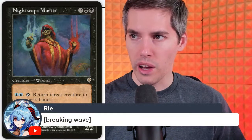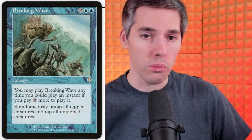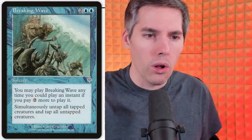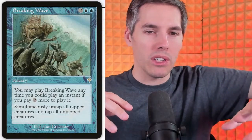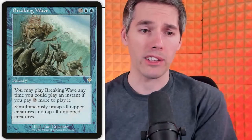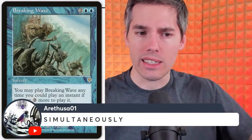Breaking Wave: blue blue two generic sorcery — you may play Breaking Wave any time you could play an instant if you pay two more. So for an additional two mana you can play it at instant speed. Simultaneously untap all tapped creatures and tap all untapped creatures — that is just weird. It looks like a great combat trick in Commander: someone swings out, the next turn someone's about to swing back, but then you play Breaking Wave — their stuff is tapped, the other player's stuff untaps. You could also do it in combat at instant speed.